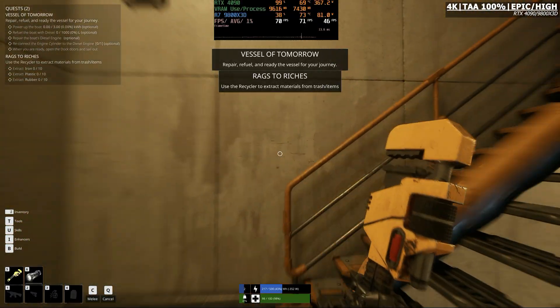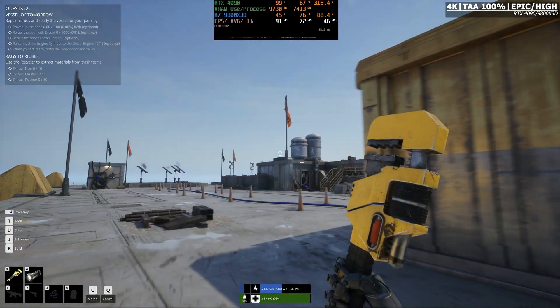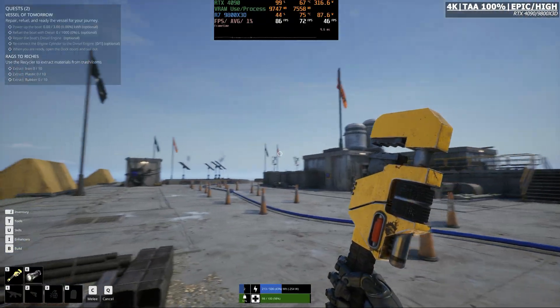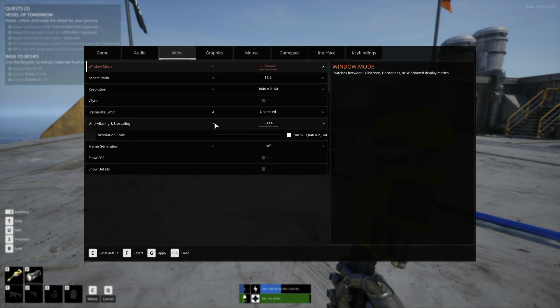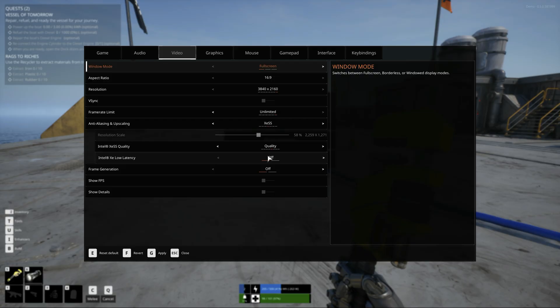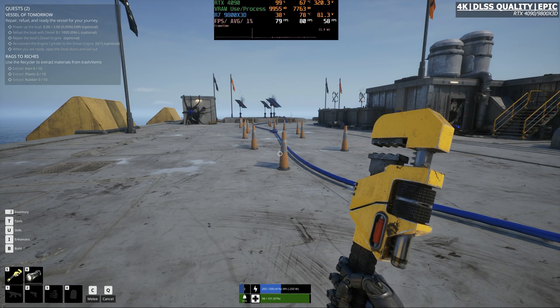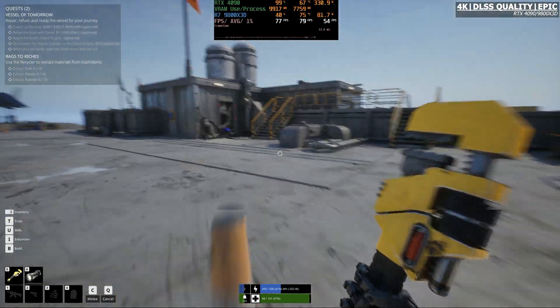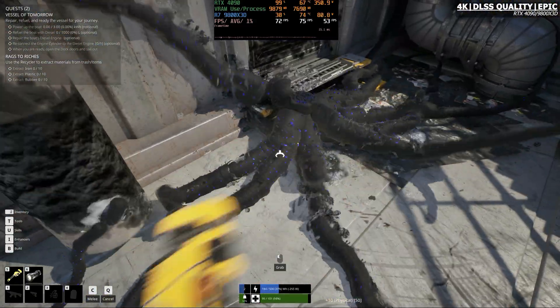We can do native 4K if we wanted to, but personally I'm a big fan of upscaling, and DLSS has come such a long way — along with FSR 4 — that it makes sense to use it. The game supports all upscalers: FSR with frame generation, XeSS with frame generation. With DLSS Quality and everything back on Epic, we're getting excellent performance — pretty much the same as native 4K with shadows, reflections, and GI set to High. So dropping those three settings is roughly equivalent to turning on DLSS alone.